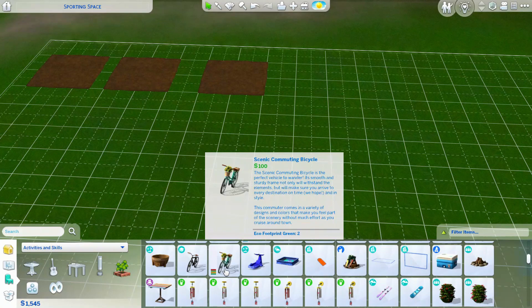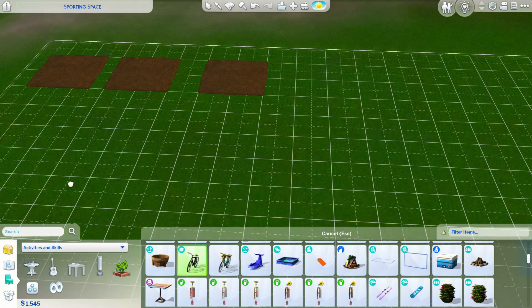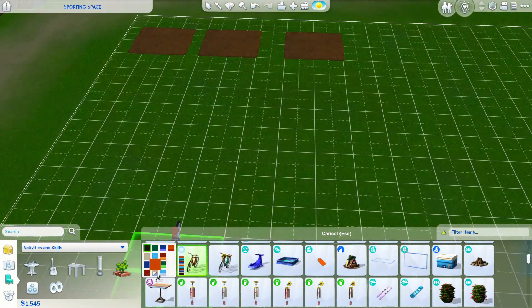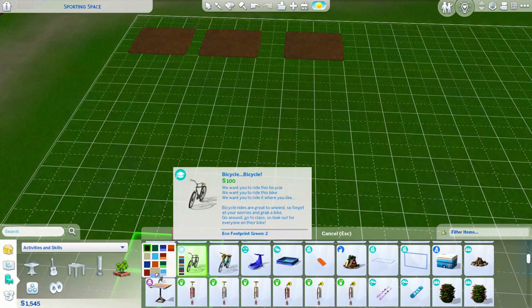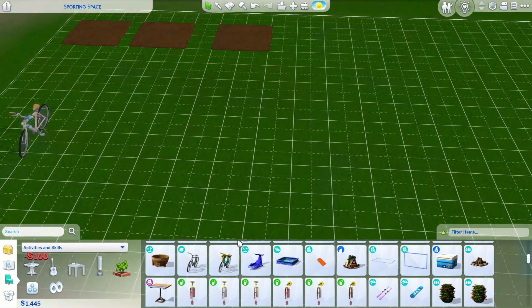Should we get her a bike to ride around on? I'm gonna get her a little bike — I'll change the color — just to start off with, because she doesn't have to travel on her feet all the time.